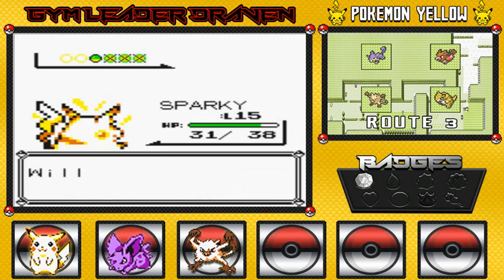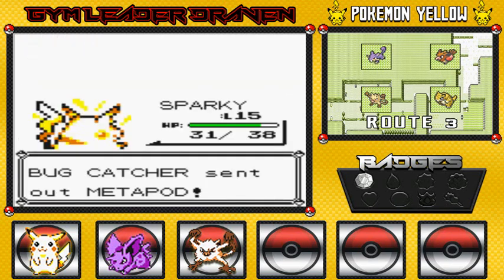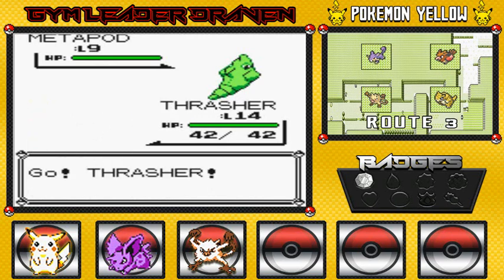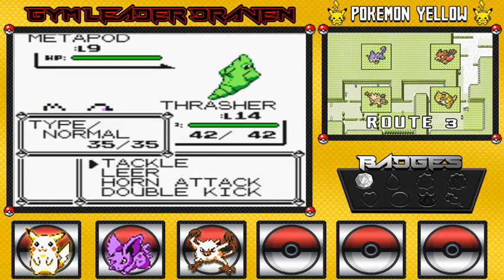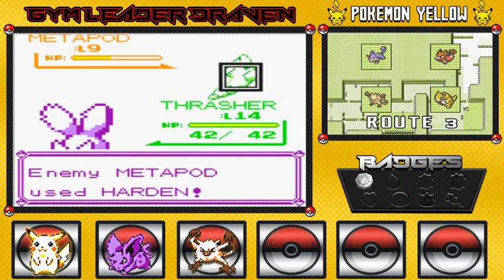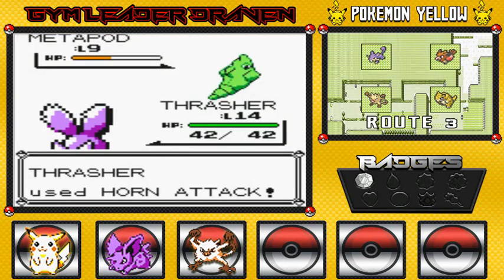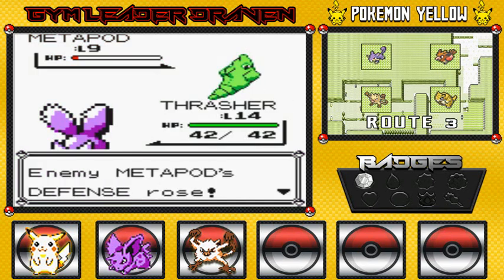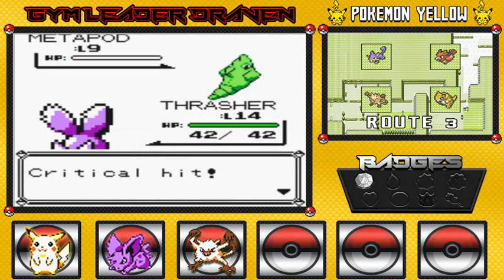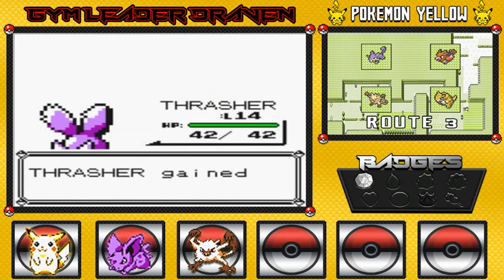He's coming out with a Metapod, so I'm going to switch it up with Thrasher right here. I have a feeling he might grow another level. Switch it up — go, Thrasher. Let's go with that Horn Attack. It's doing us wonders. That Metapod is just hardening away — hardening, hardening, hardening. Come on, should have fainted right there. Double Kick — not the most effective move, but it does get that critical hit. Thrasher's another victory.